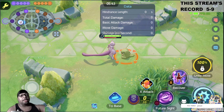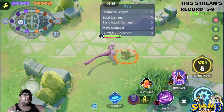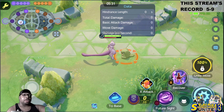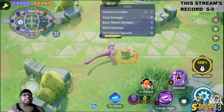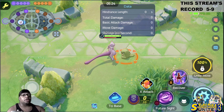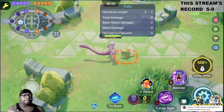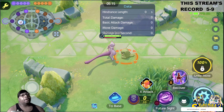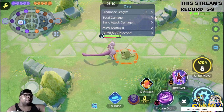I think his cooldowns are going to be the same as Mewtwo X when he gets released. In the test server this is how they are, but I'm expecting his Recover and his Teleport to be on a 10-second cooldown. I expect that to happen — if not more, because he's more dangerous. His Future Sight only pushes one target at a time.